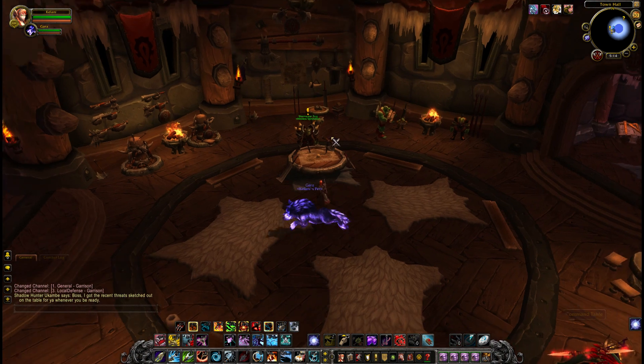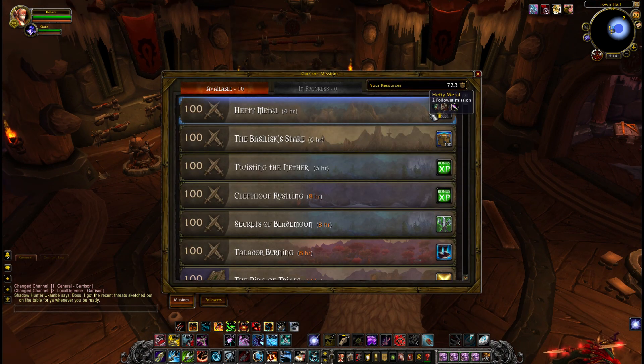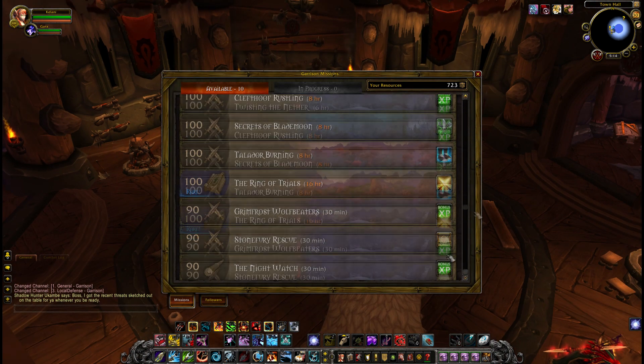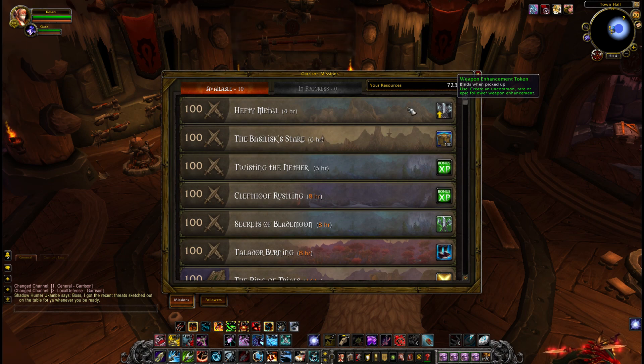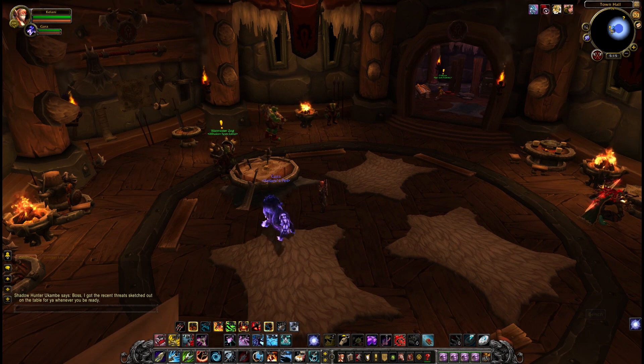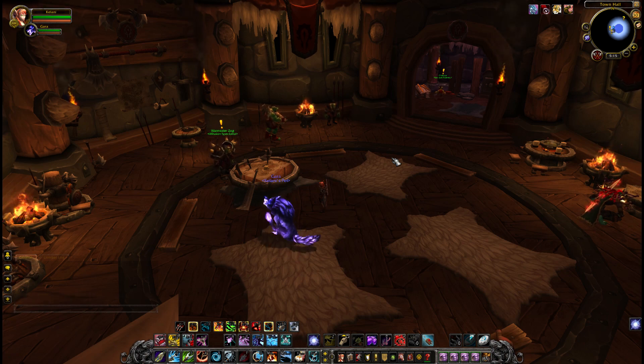The other way — and the way you can get over three per week — is from your follower missions. You can see the rewards listed on the right, and one of those rewards could be a Seal of Tempered Fate. Now, those missions are incredibly rare, so don't hold your breath, but it is possible. And they don't count towards your cap, so you could get them even if you've already bought your three.